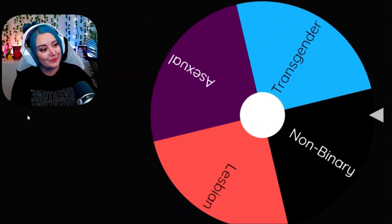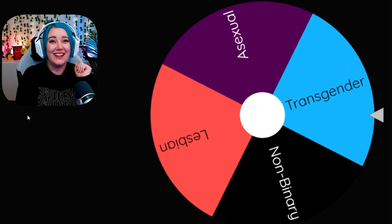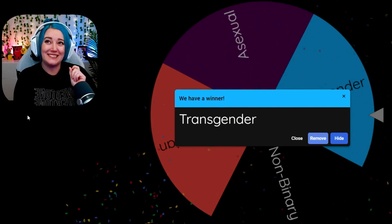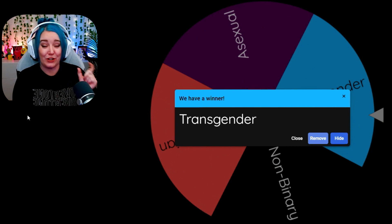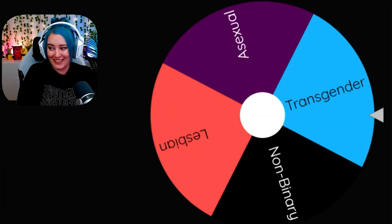Who do we got? Transgender — hell yes! I love the transgender color palette. I just need to make sure the Sim doesn't look too much like the pansexual Sim, because it's very similar, just yellow and white swapped. But I'm excited to get this one started.